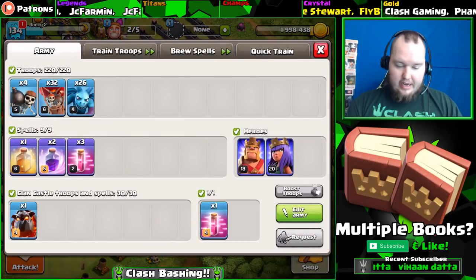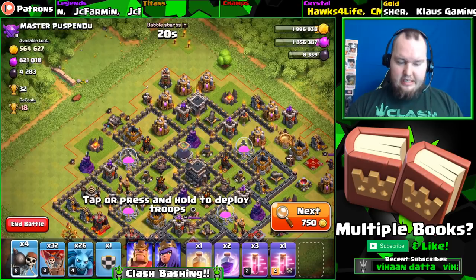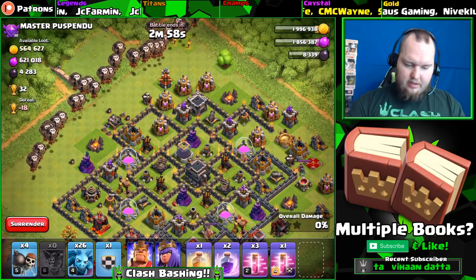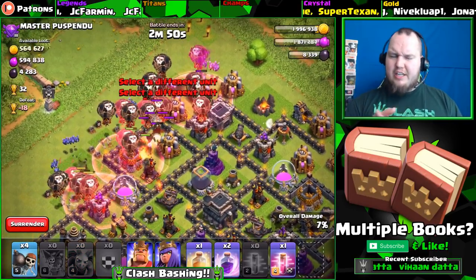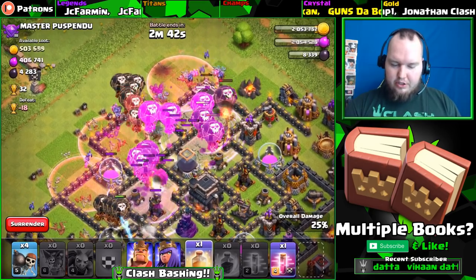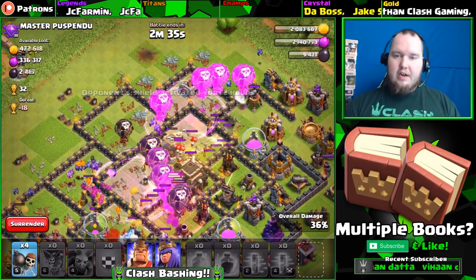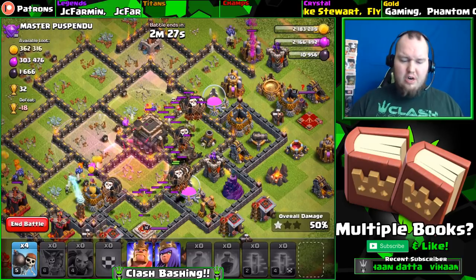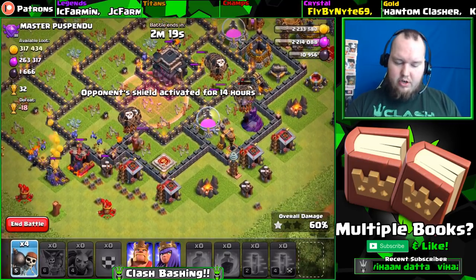Troops are ready - let's go find another base. A few skips later we find this lovely base with 4200 dark elixir, 562,000 gold - a very nice raid, and we've got that lovely lava hound from Guns the Boss, one of our Patreon and YouTube sponsors. Did you guys know you can sponsor the channel through YouTube Gaming? It helps me out, gets you some cool perks on live streams. We also do monthly sponsor and Patreon wars.